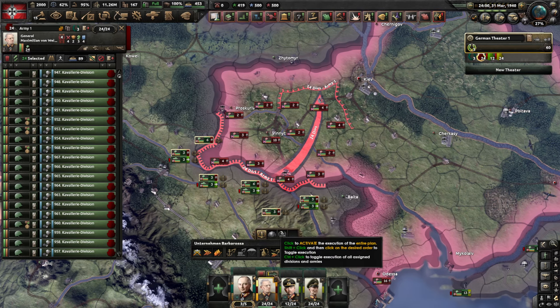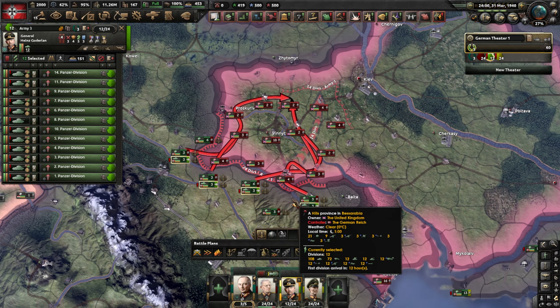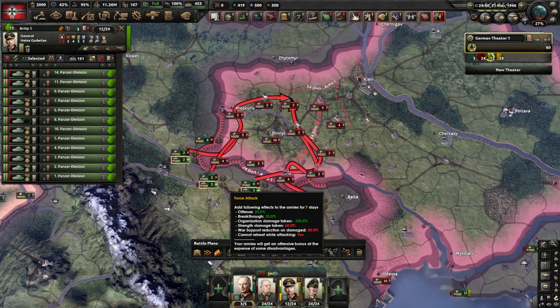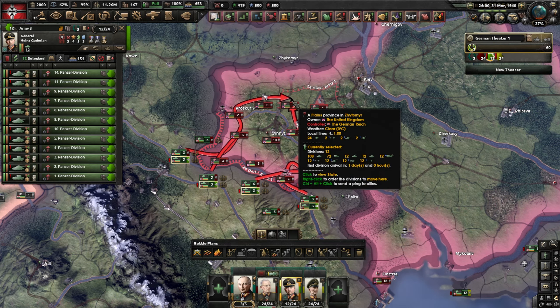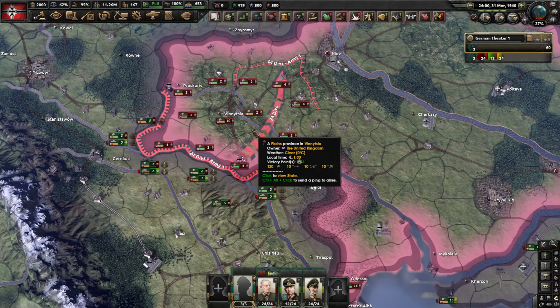The infantry will attack automatically via the battle planner with force attack, and the Panzers follow a set path to complete the encirclement, also on force attack. Aside from measuring the time the tanks meet to complete the encirclement, we'll also measure how much damage we do to enemy troops with our CAS and how much IC we lose in fighters and CAS planes relative to the damage done.